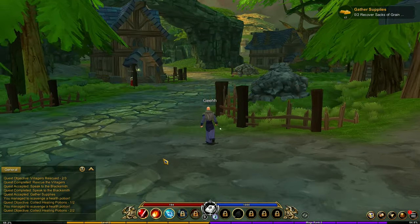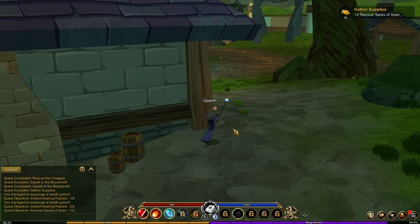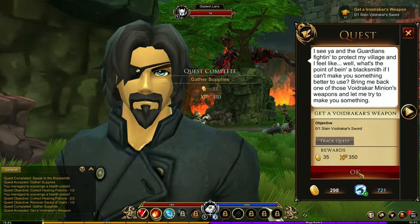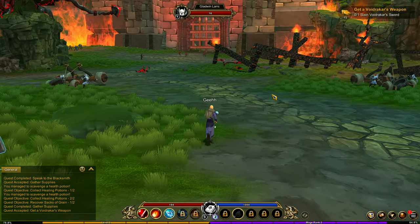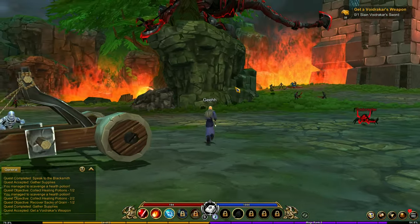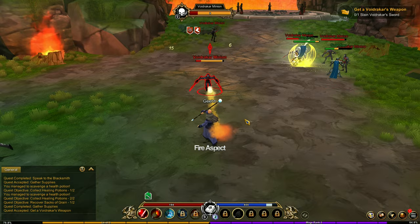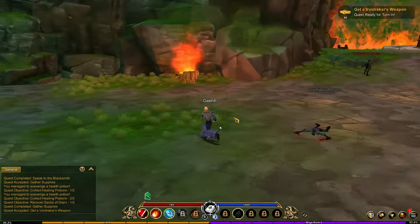I need to recover sacks of green - where's the others? One more, there it goes. Turn it over. Gladwin Lars, turning in. Now I need to get a weapon - Slain Voidrakar sword. There's some kind of a monster over there. I need to defeat one monster over here, then I'm gonna get the sword. Loot - we got the weapon. Man, I'm enjoying this game, it's very simple. You don't think that much.